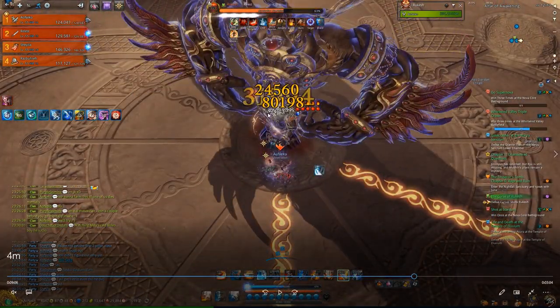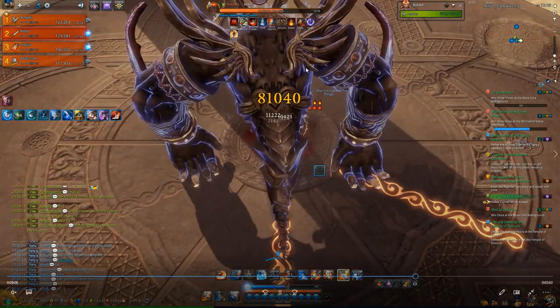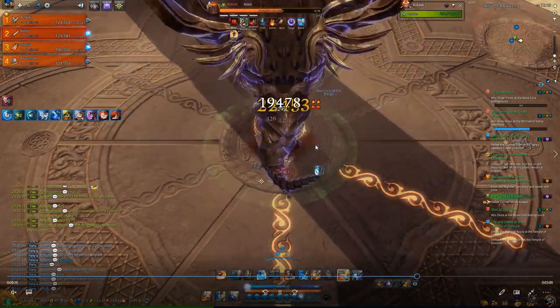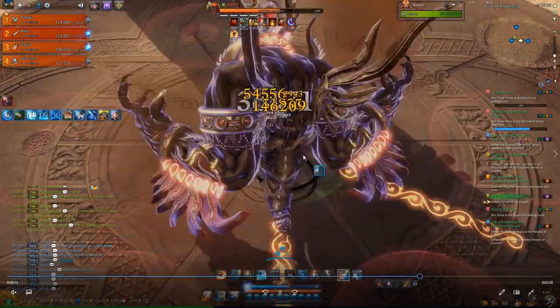If you get marked, you will have an eyeball on your head. Don't look at your buff bar — just look above your head. Then he will pull the single furthest person, and you have to stun him. If you don't stun him, it's a party wipe — a mechanical one-shot. You can't iframe it.